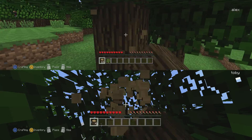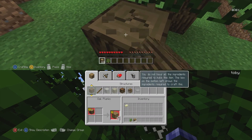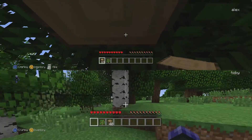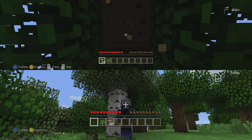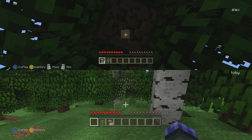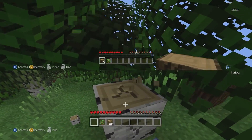Let's mine this wood down to the ground. Alright, 40 pieces of wood. Should we use some birch wood? Yeah, feel free. Birch wood is actually my favourite wood. Birch? Yeah, birch or spruce.